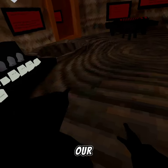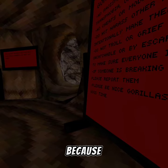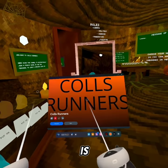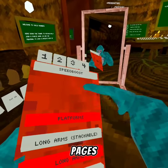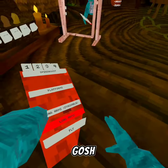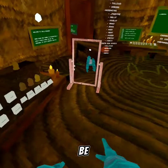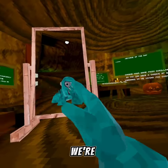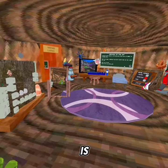Straight through App Lab — I'm not gonna showcase the whole menu. It's got four pages: speed boost, platform, long arms — oh my gosh, long arms! And it even has a size changer where you can choose to be large or small. But yeah, I'm not gonna spoil anything else.